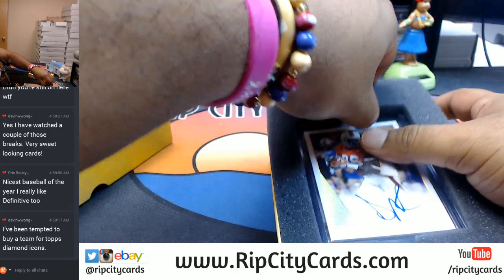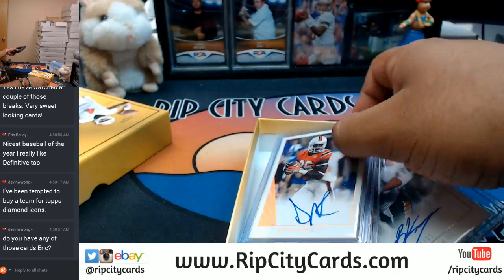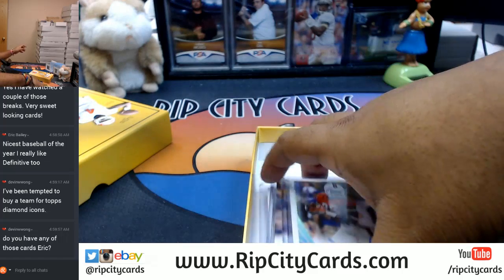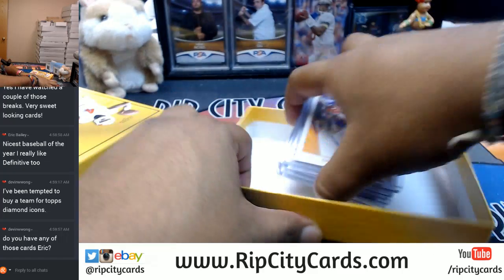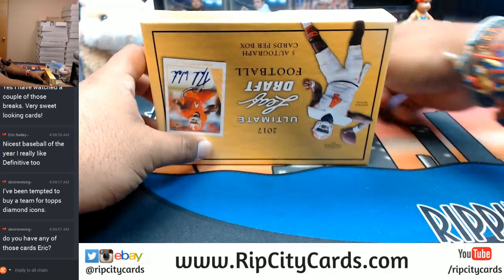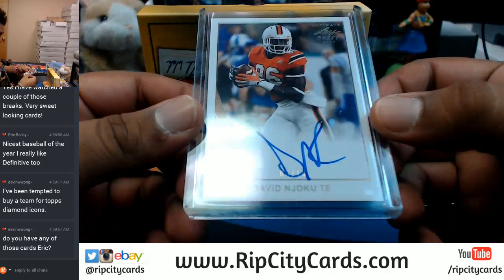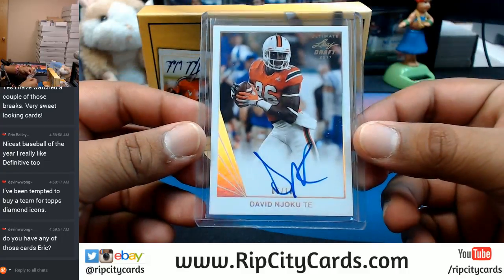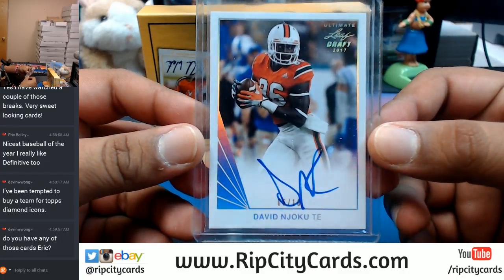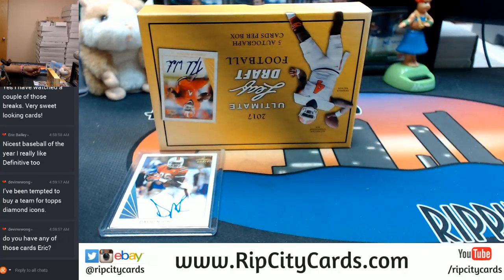Let me remove this because it is in the way. Starting us off, numbered six out of ten, David Njoku from the University of Miami. That's a nice card — he is a Browns player.